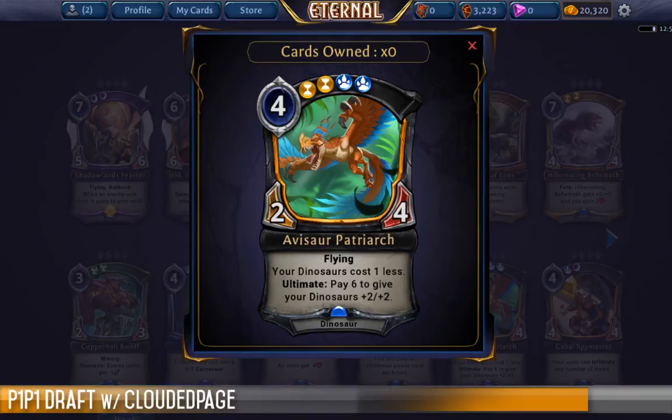The bit I really quite like is the ultimate ability — you can pay 6 to give your Dinosaurs plus 2 plus 2. The reason I like ultimate abilities is it operates as a power sink — when you have spare power sitting around and have run out of cards in hand, you still utilize your power for benefit. Even in the worst case where it's your only Dinosaur on the table, you can still pay 6 to turn it into a 4-6 flyer, which is a bonafide beefcake. If you happen to have other Dinosaurs on the table, it gets better and better.